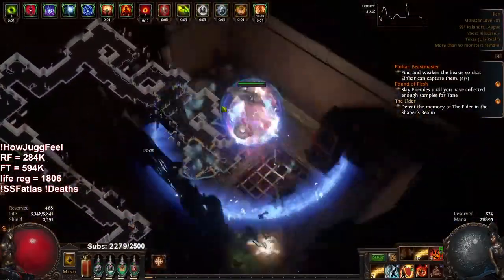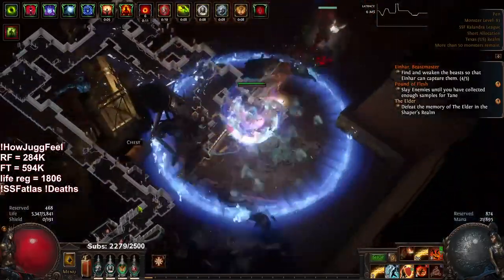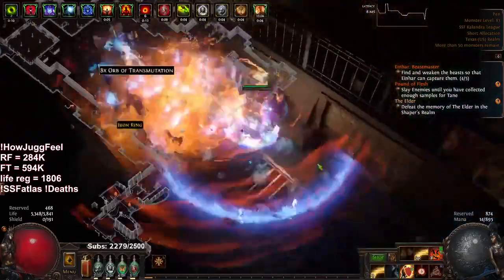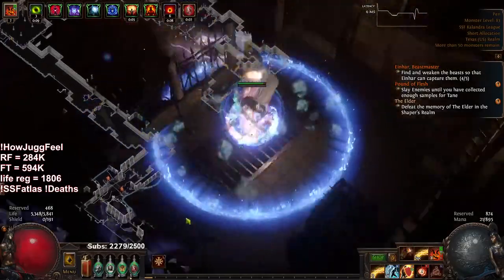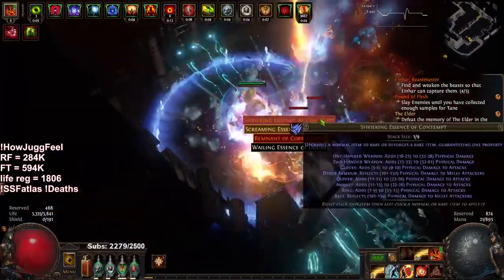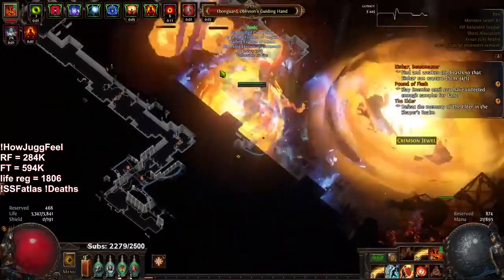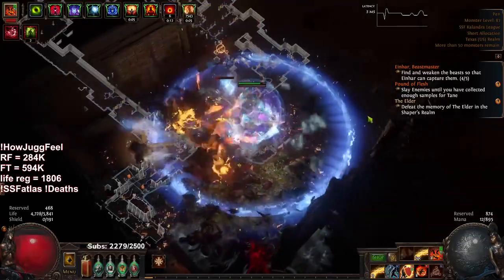We're level 95 so levels from here on out are going to be a bit slow. I could technically still get to 97 relatively easily but then it will start to slow down. Since we're pretty much going to start farming bosses soon, deaths are going to start happening every so often — when you're doing Maven, the Conquerors, guardians and stuff, you want to run your invitations as rippy as you can handle for the highest chance at awakened gems.